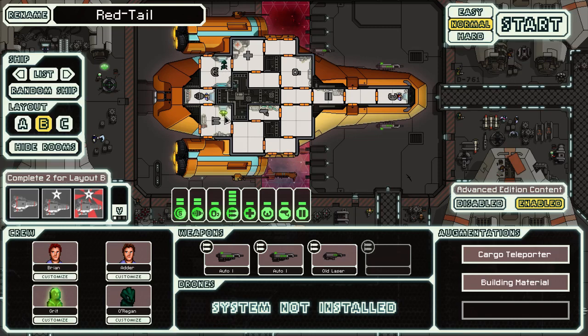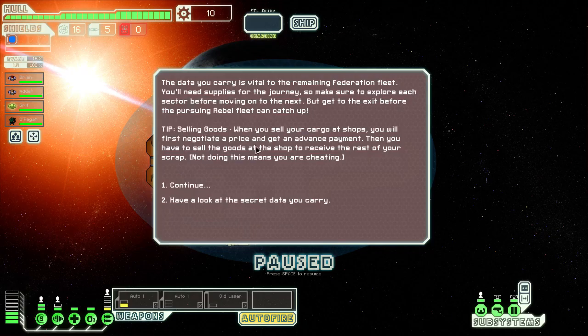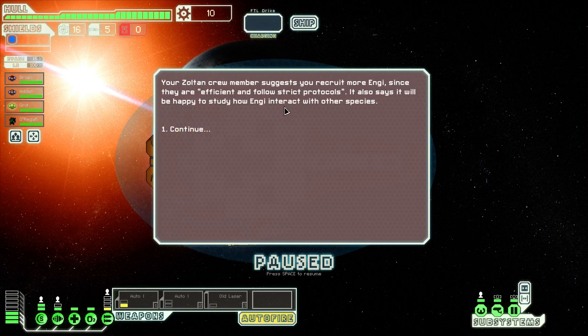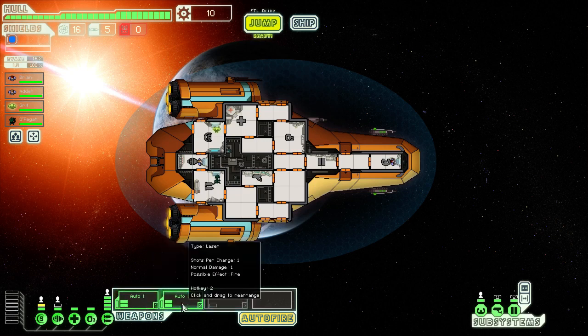We have a Mantis, a Sultan, and two humans. I think we'll move that Sultan into the shields. Socializing with the Sultan — the crew members suggest you recruit more energy beings since they are efficient and follow strict protocols. Let's do something like this so we are most likely always ensured to have some kind of shielding. You fire a lot faster, so you do one normal damage. Let's sell that later at first opportunity.